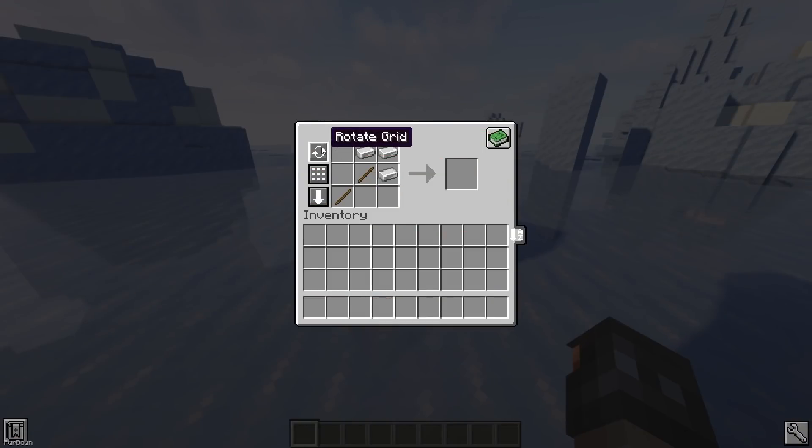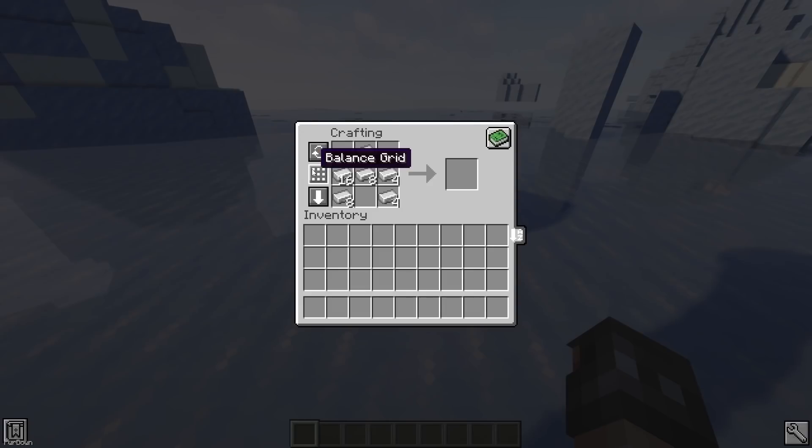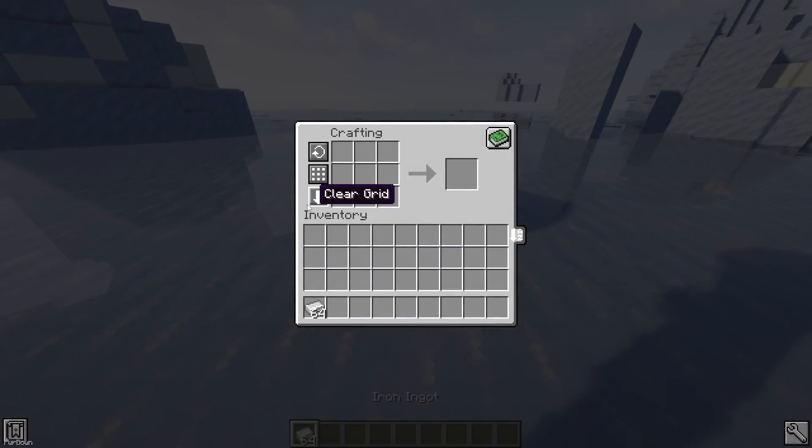Crafting Tweaks adds some new buttons to the crafting table. The first button will allow you to rotate the crafting grid. The Balance button can be used to make stack sizes the same, or you can hold Shift to evenly balance materials between every slot. The final button will remove all the items from the grid, placing them in your inventory.